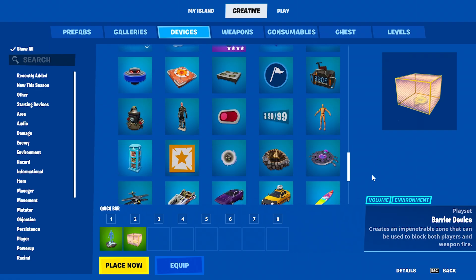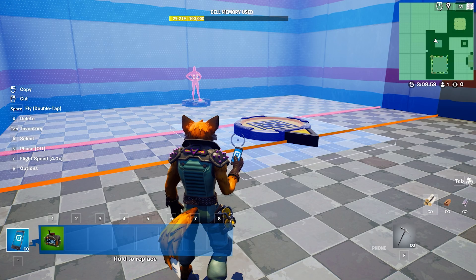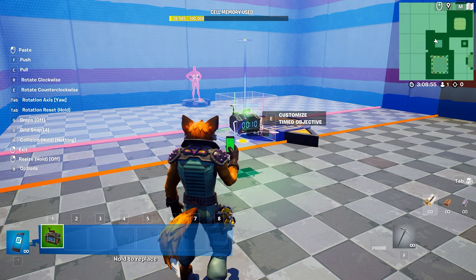How does the battle start? It's simple. Grab the timed objective from the Devices section and place it near your level. On completion, have your timer transmit to the barrier and bring it down.